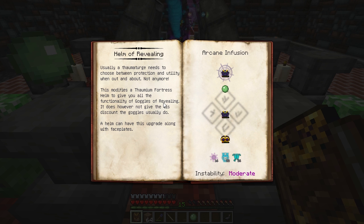You need to infuse your helmet with a Goggle of Revealing and a slimeball, along with Aurum, Sensus, and Tutamin essentia.